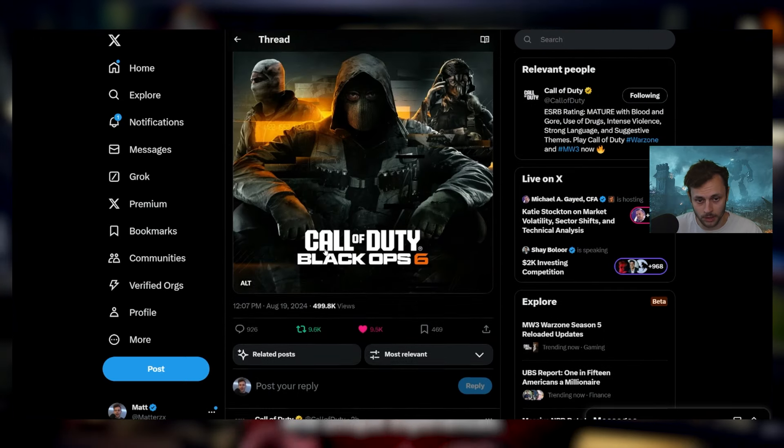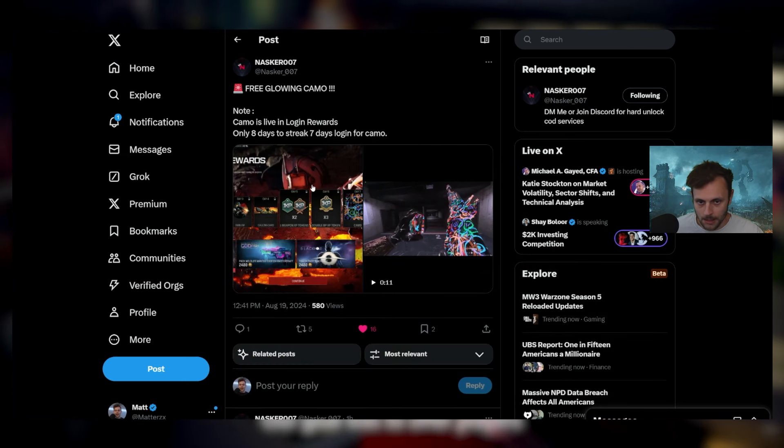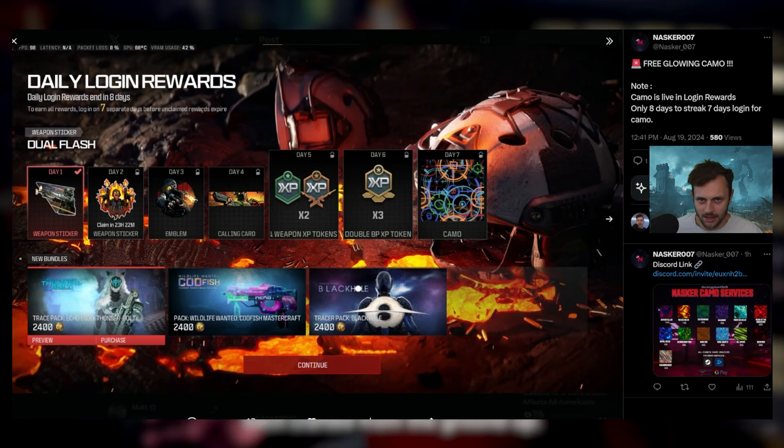That beta is releasing in about a week and a half, so stay tuned — I'll put some links down below. But for the game right now, a free glowing camo has been added.